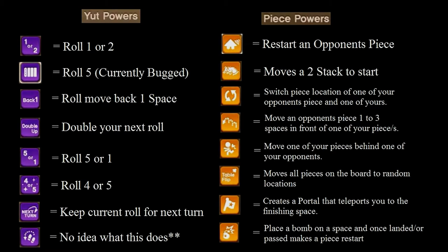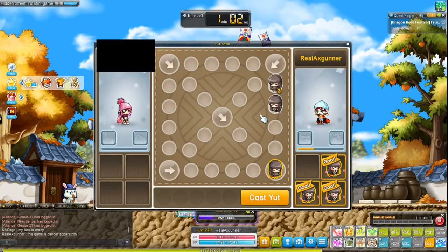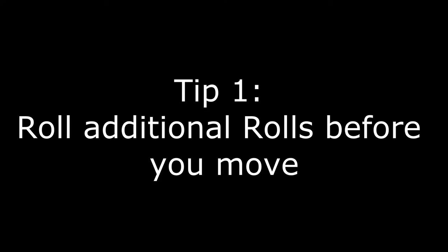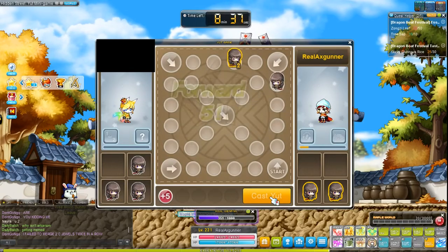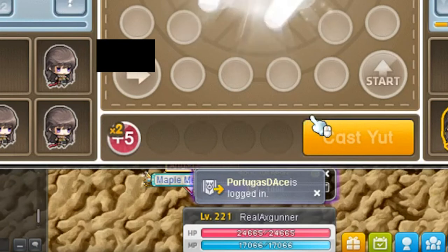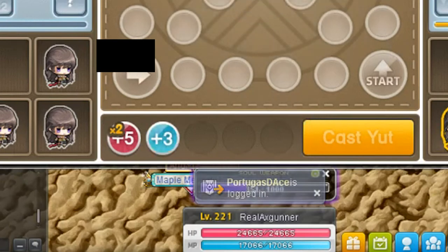That's some key information to get you started. Now I'm going to give you some tips on increasing your odds of winning. Number one: when you get an additional roll, roll the additional roll before you move. It gives you the flexibility to decide what you want to do and opens the door to much more advanced plays.